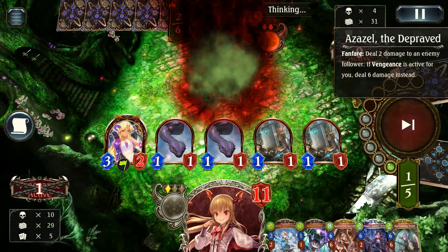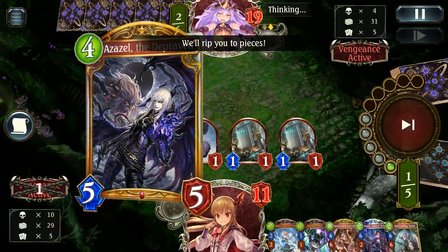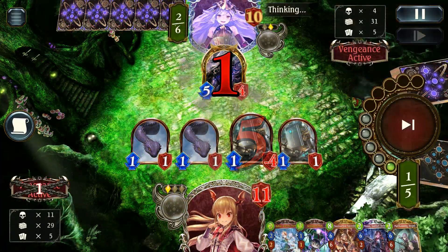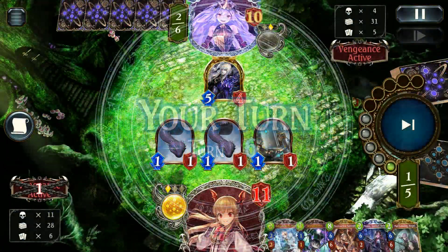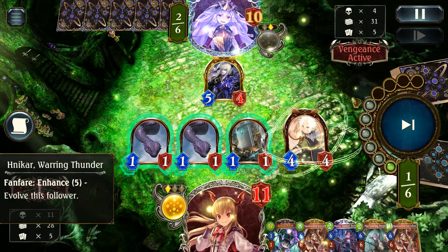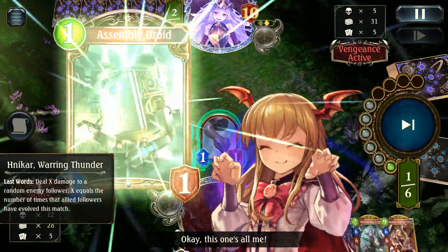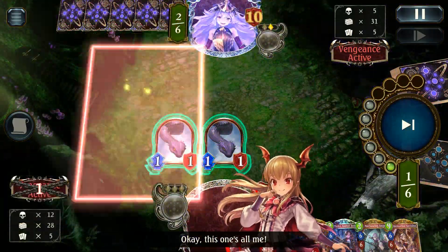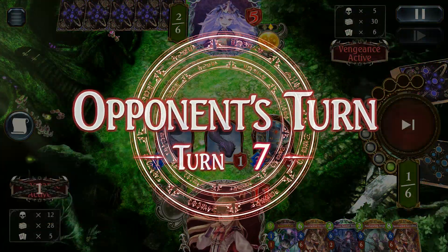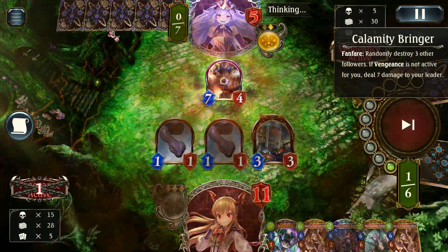That went better than I could have expected overall. This 5-5 is a little awkward to deal with — we need to hit them at least 4 times. I decided to favour the Assembly Droid Evo this time. We have mono set up for next turn, so as long as we can maintain at least one of these followers we'd have potential for lethal. Calamity Bringer though — crushing my hopes and dreams.